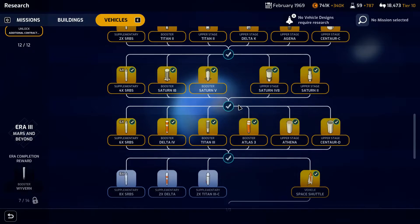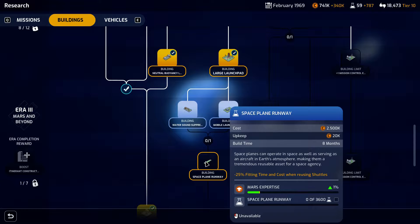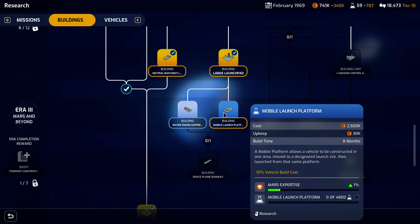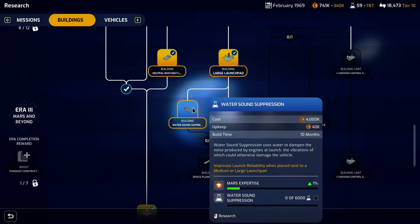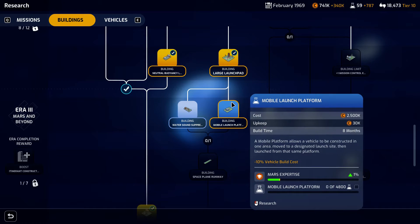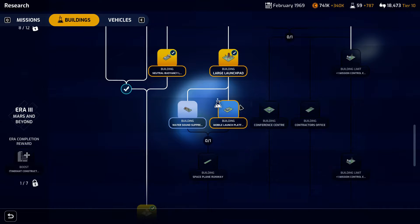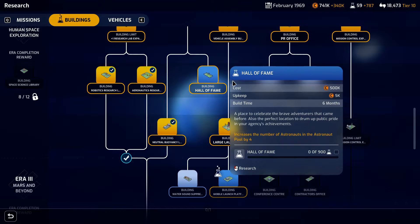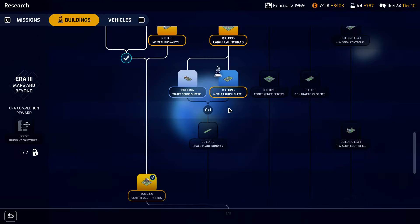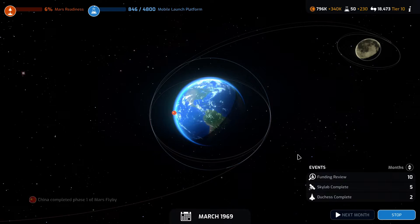The space shuttle research is complete. To even use the space shuttle we'd need to build the space plane runway, which means we'll need one of these buildings first. Do we want the mobile launch platform or the water sound suppression? I think we're going to go ahead with the mobile launch platform to decrease costs.